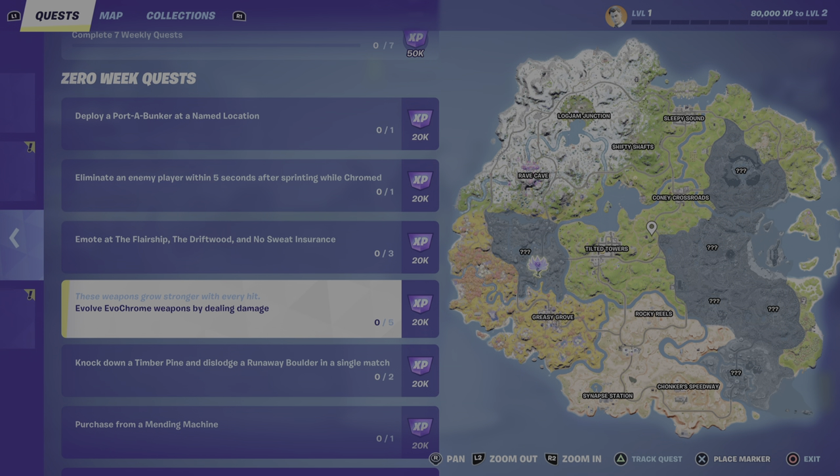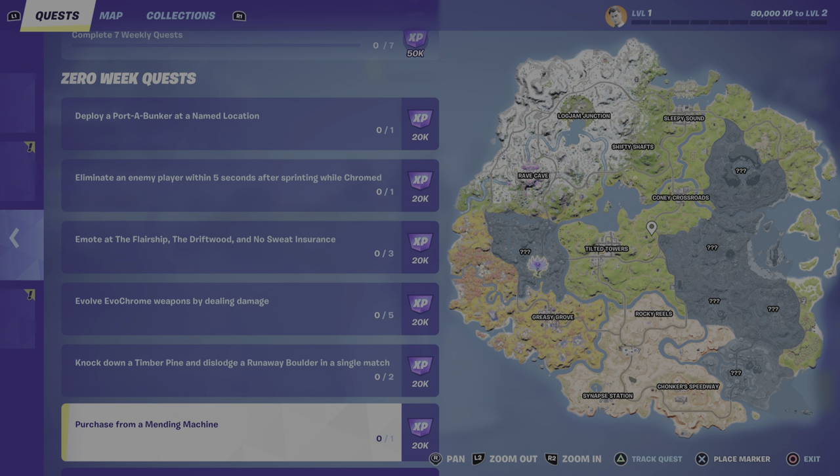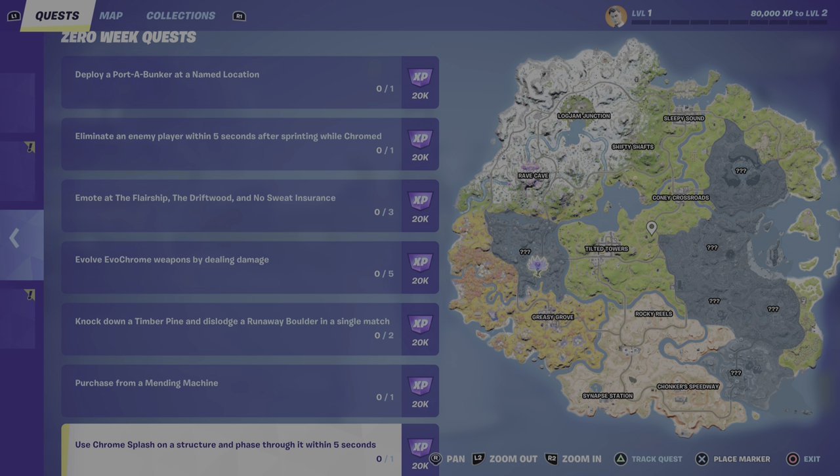Moving on we have evolved — what is it — evolve an evochrome weapon by dealing damage, really really cool. Knock down a timber pine and dislodge a runaway boulder in a single match — pretty easy. Purchase from a mending machine — that's new. We have used chrome splash on a structure and phase through within five seconds. You guys saw that in the opening trailer: you can throw chrome on a wall and pass through it.